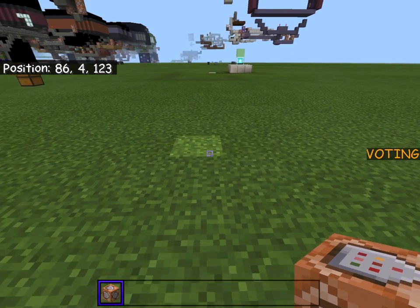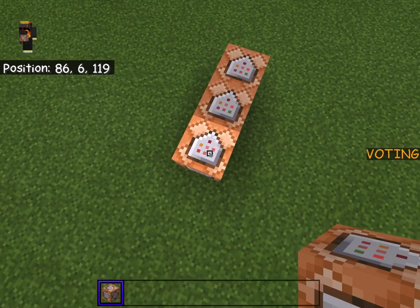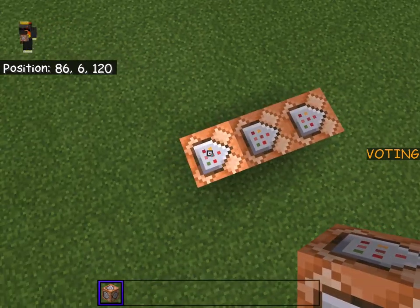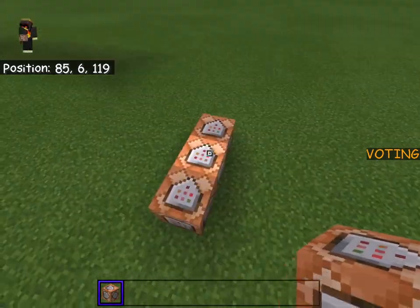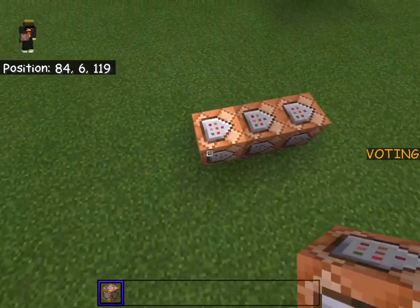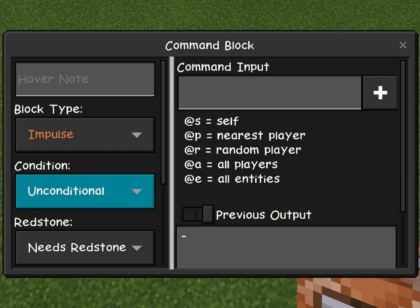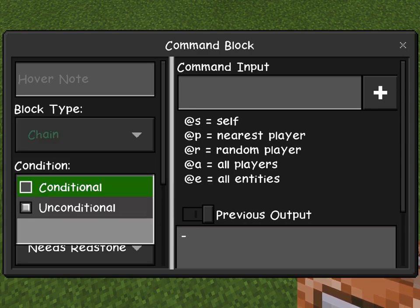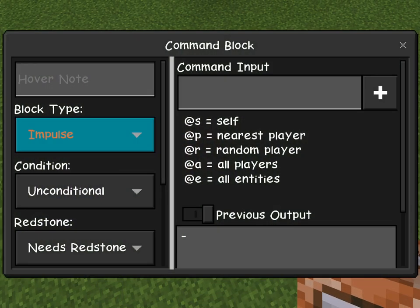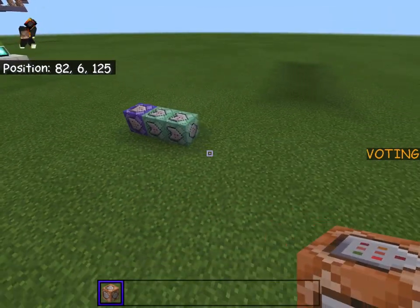Next, grab a command block. Just like with the lights sabotage, we're going to come down here and place three command blocks. Make sure all of the arrows on top are facing the same way - it doesn't matter which direction, just make sure they match. On the first one, make it Repeat and Always Active. The next one: Chain, Conditional, Always Active. Same with the third one.